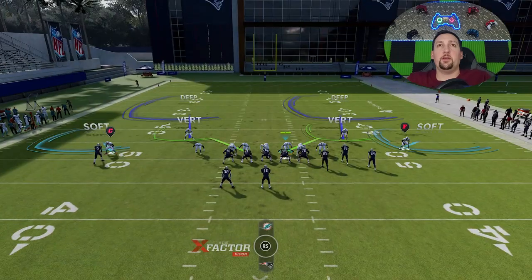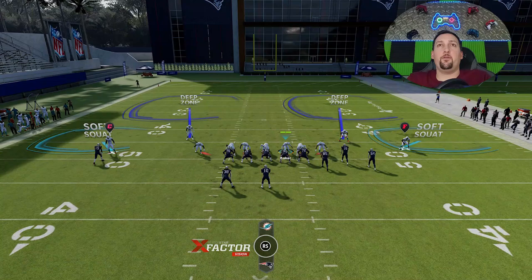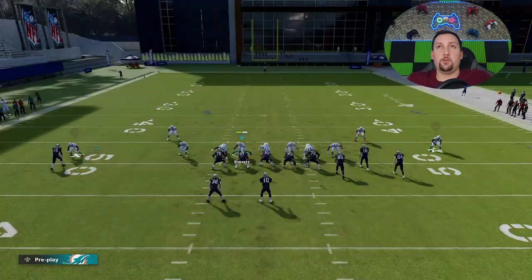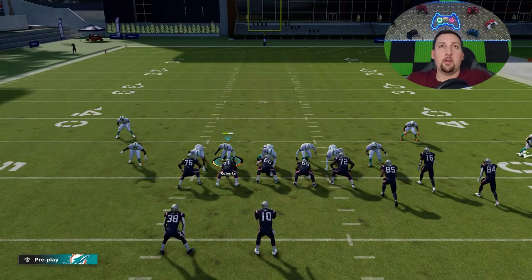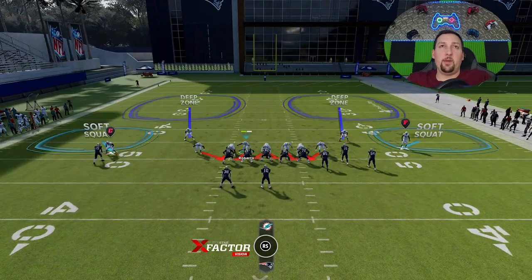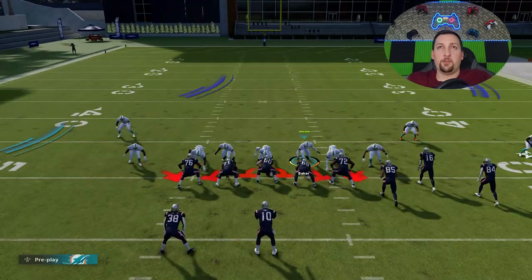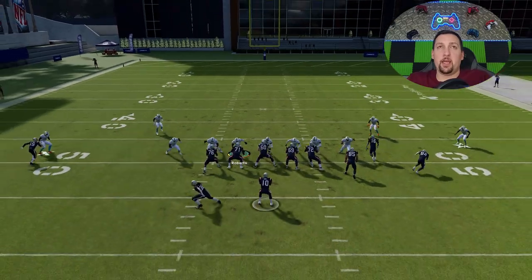If you blitz all, you're going to get much more pressure. In this scenario, I typically want to user the guy over the running back. That's just for pressure package reasons, but ultimately it's your choice whether you want to user him or the guy over here next to the bunch. I find that the pressure gets in better if you user the guy over the running back.